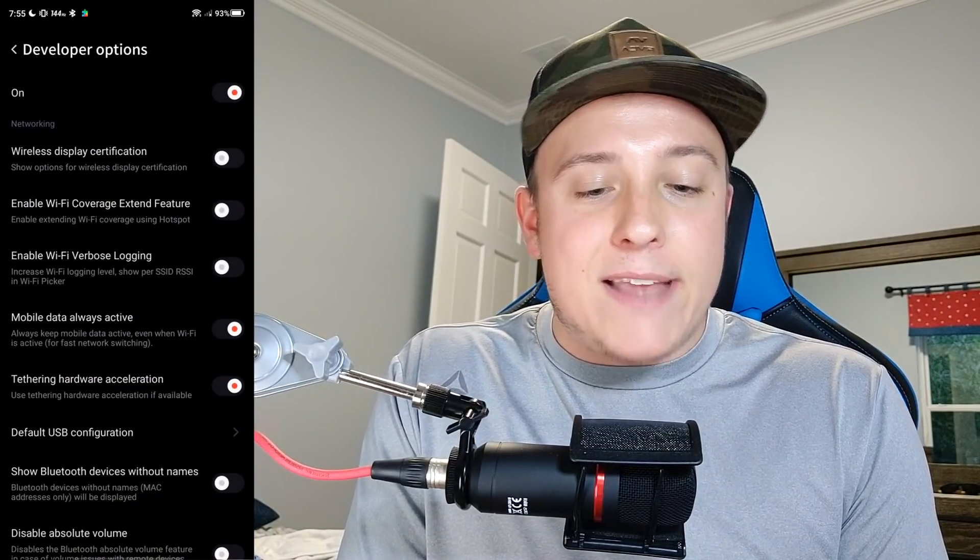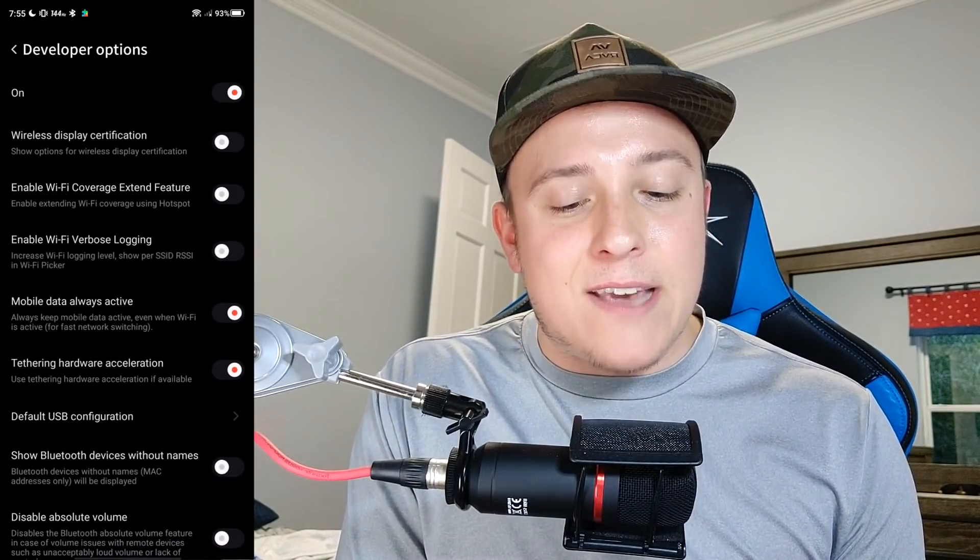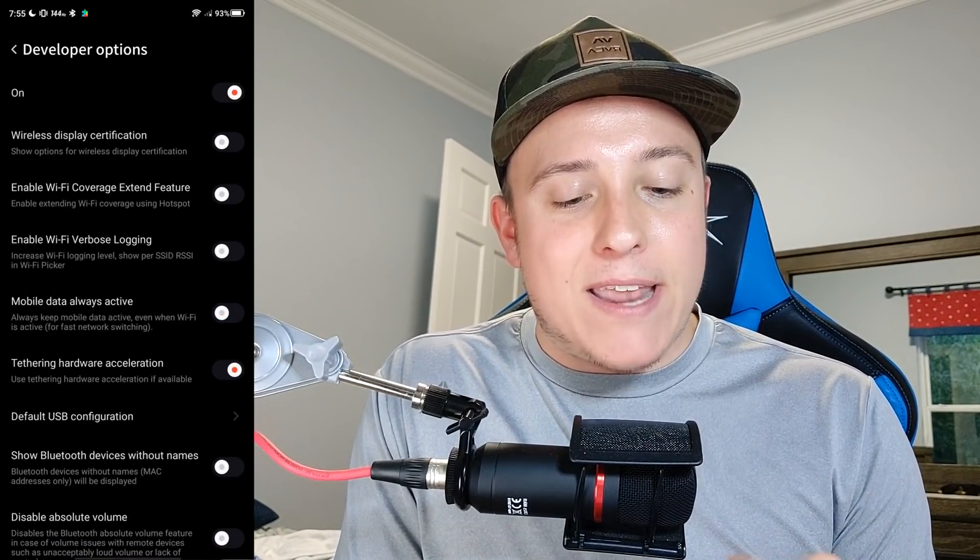Go down a little bit farther in developer options and find 'Networking,' and make sure you have 'Mobile Data Always Active' turned on. This is really going to help people that have very low bandwidth on their internet where their Wi-Fi cuts in and out. It will basically automatically switch to your mobile service whenever your Wi-Fi fails. So say you're playing Call of Duty Mobile, connected to a Wi-Fi with a lot of other people, and those people start downloading gigabytes worth of videos — it'll slow down your Wi-Fi. But if you have that setting turned on, it'll automatically switch to mobile data and you'll never have to have that issue again.